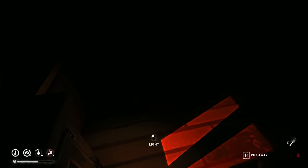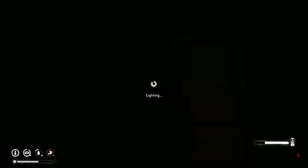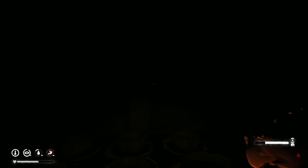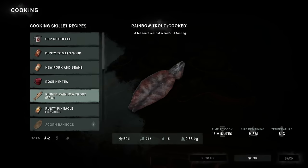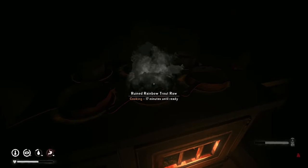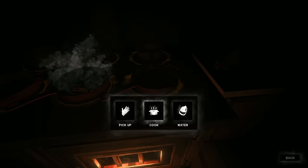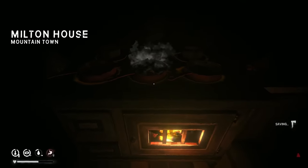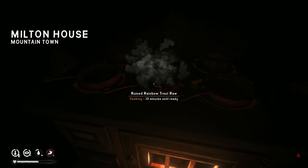I'm going to just cycle through all these. There it is — right there. Too much stuff to carry. Let's cook this fish up. It should shoot it back up to 50% condition — from 0 to 50, so that's pretty good. 17 minutes until ready, not too bad. Let's take a peek outside and see what the weather's looking like. Oh, it looks cold — it's negative 43 degrees Celsius. That is cold. I'm going to stand by this nice warm fire — it's 24 degrees Celsius in here.